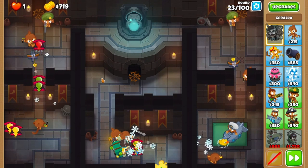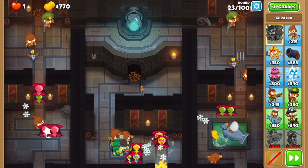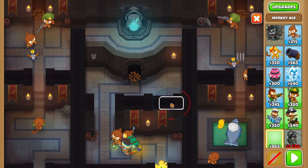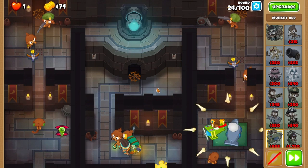Generally the right side will be fine, so activate it on round 23 when the white balloons start coming through. Double check the left lane has at least three spikes, and then send round 24. Grab the ace on either round 24 or 25 if you have the money, down the bottom right corner of the alcove. Put it as far right as you can fit it in, and set it to figure infinite.